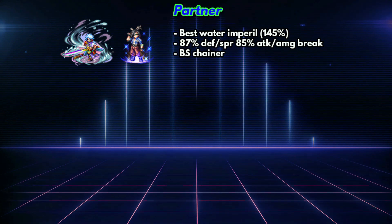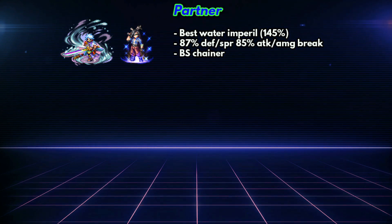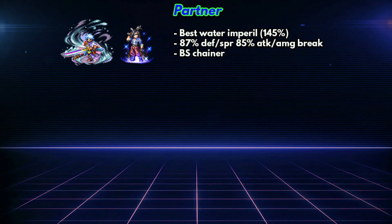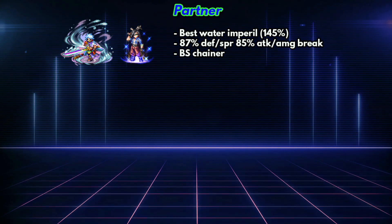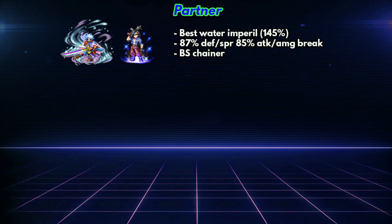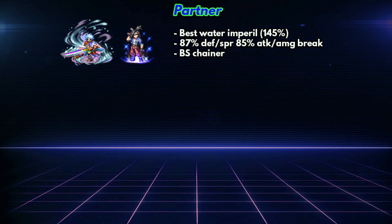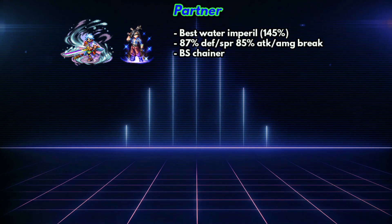He is locked to the water element, so you want to maximize his water damage. The first problem is imperil — he is only able to imperil 120% water resist, which is kind of unacceptable by today's standard. The best character for water imperil is Laguna, who can imperil 145% water resist. However, I prefer Tidebringer Kaito, who is able to break better with only 10% less powerful water imperil, and Tidebringer Kaito can also buff all allies' water damage by 45%.